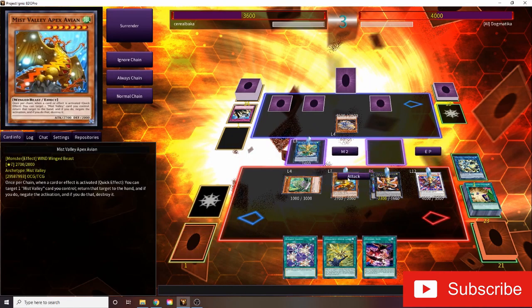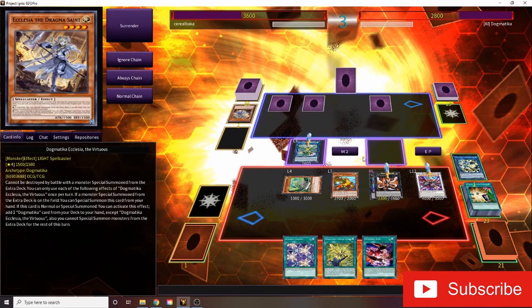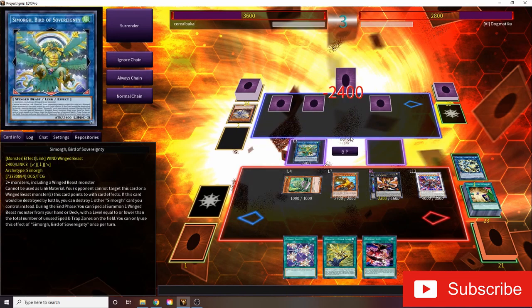I used Solemn Judgment. Go straight to Battle Phase and attack over Ecclesia. And then pretty much the attack for game here.